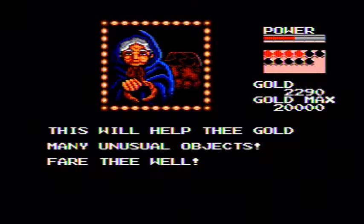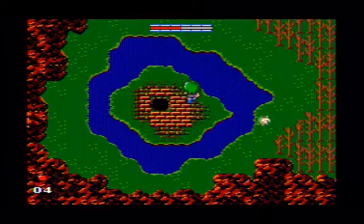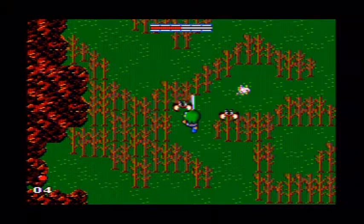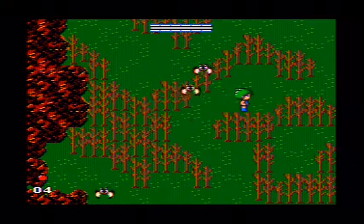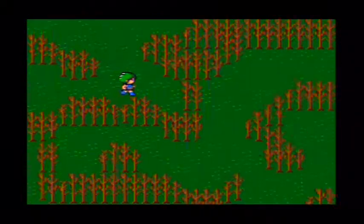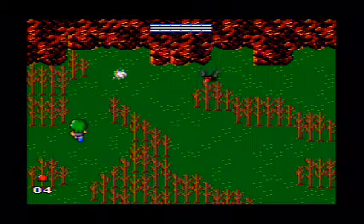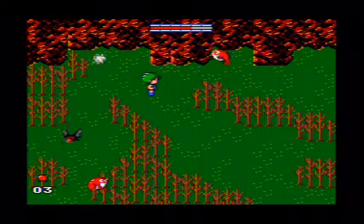So there's the Ring of Invincibility — not invisibility. You get to that in the swamp. Here I am in the swamp. You'll figure out where I am when I leave — it's kind of a maze. This is nowhere near the Aqua Boots, but you need to have the Aqua Boots to get the ring.